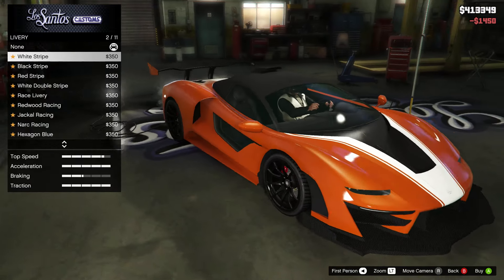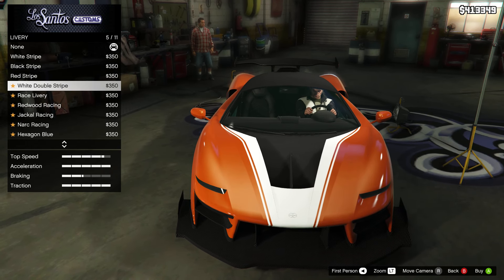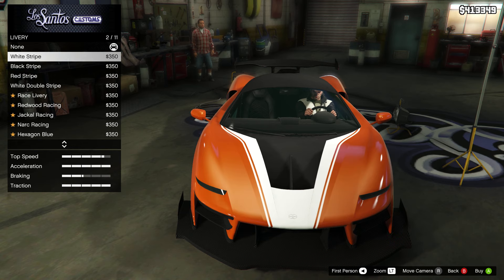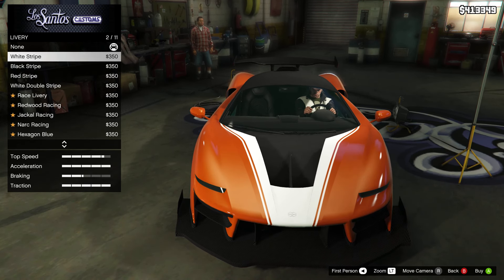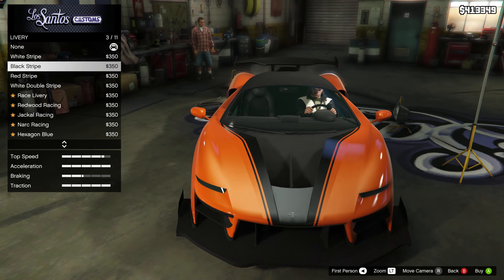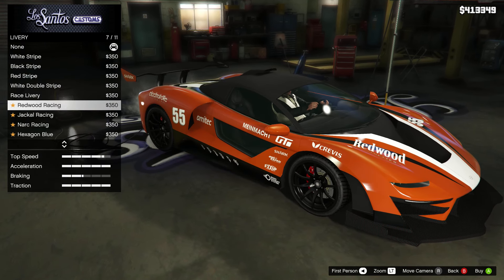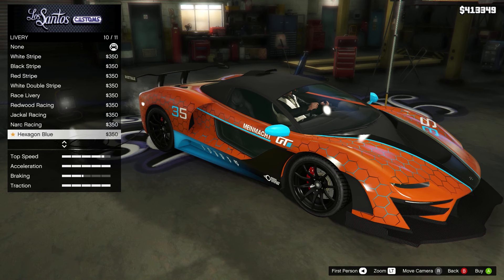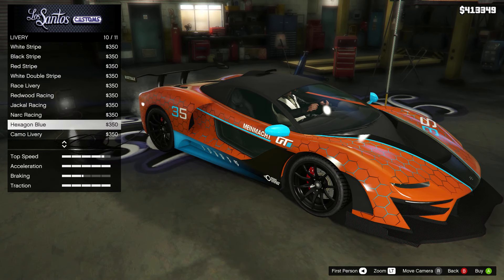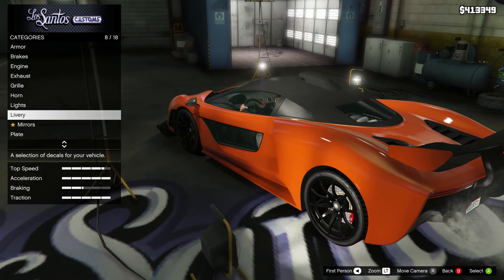Liveries — what do we got here? We got white stripe, black stripe, red, white, double white stripe. This one is single and this one — I cannot see the difference. Let me know if you guys see the difference because I do not see the difference at all. We've got Redwood, Jackal, Narc, Hexagon, Camo. I think we're gonna keep it stock for now, and then after if we find a nice color that matches good with the liveries we'll put one on.